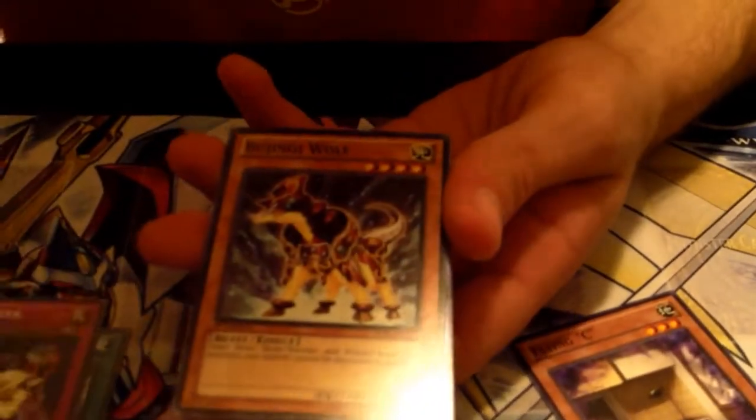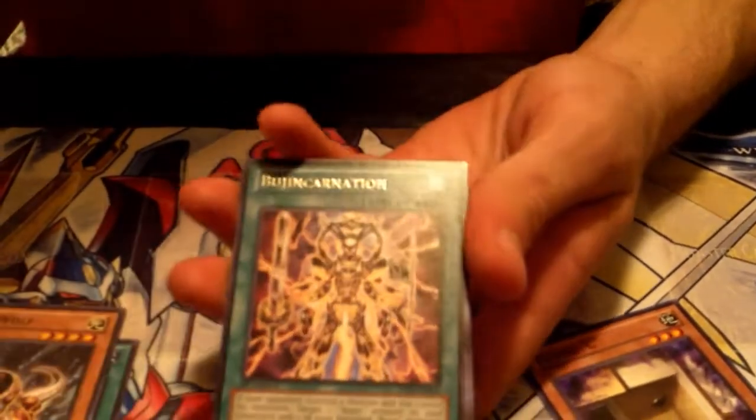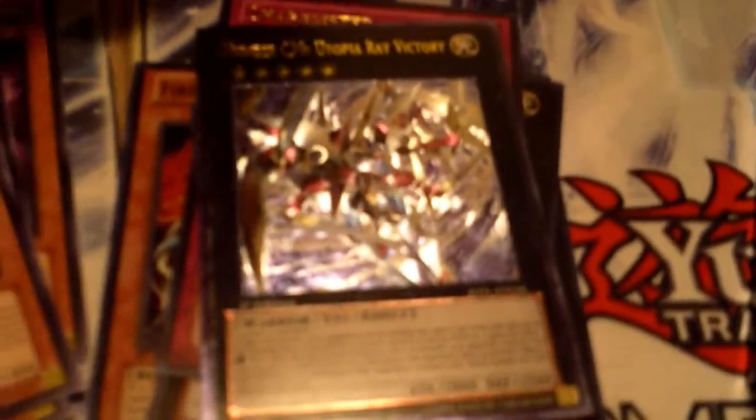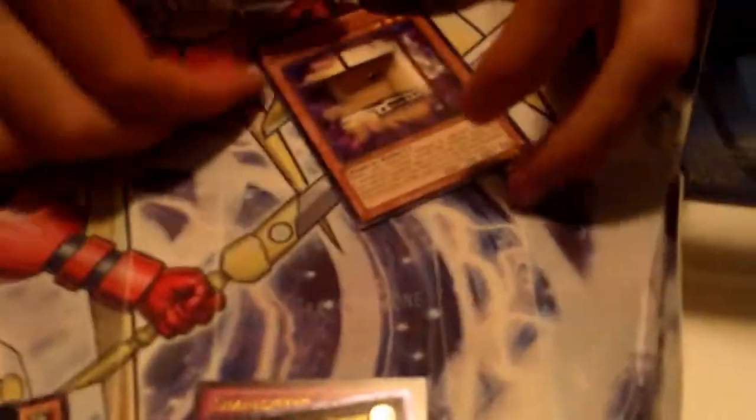I haven't had our Ultimate yet and I think we have a couple more supers to go. Fruge Incarnation as a rare - that's a really good card. Ultimate Rare: Number C39 Utopia Ray Victory. At least we got the face card. We still have a lot of holos and some super rares to go. There might be a ghost in here - that could make a lot of money back.